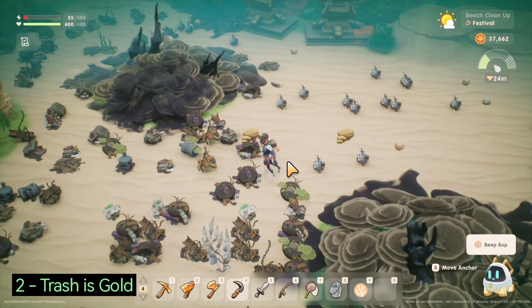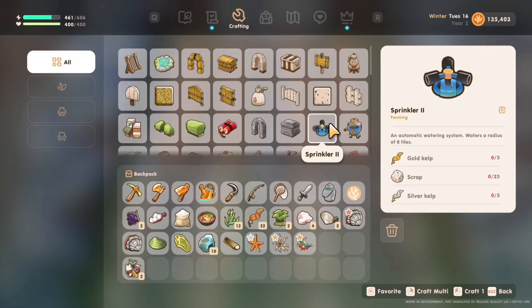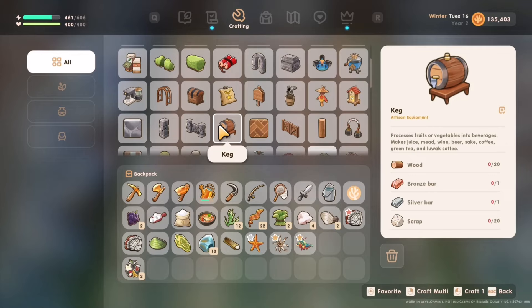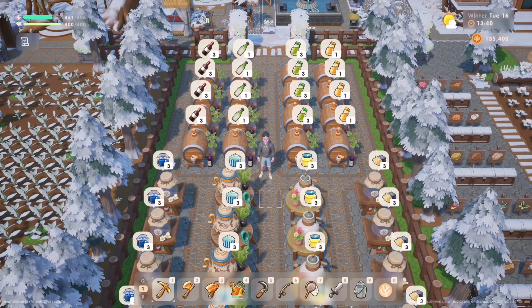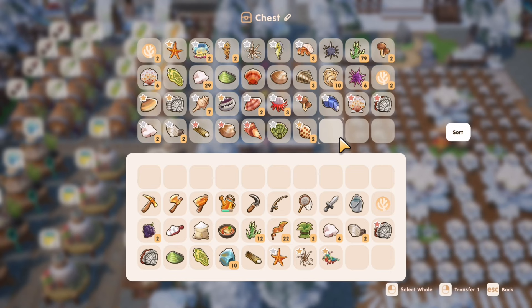Tip 2 — Keep all the trash: Later on, the trash will be one of the most in-demand items in the game. Instead of using it on aesthetics or other equipment, consider using it to make sprinklers that will save you from watering your crops daily, and making kegs that will provide artisan products giving more profit than regular crops. Tip 3 — Save for yourself: Always make it a habit not to sell all the excess and keep yourself a few pieces of everything you've gathered. Eventually, it will come in handy in the future.